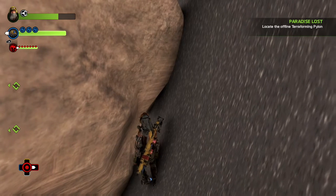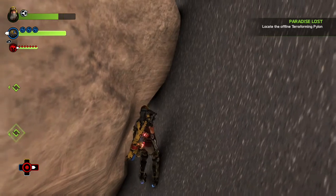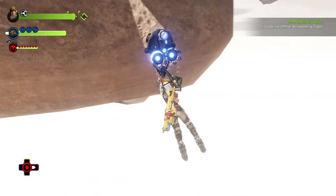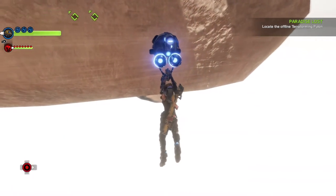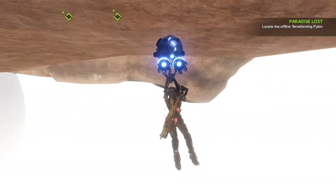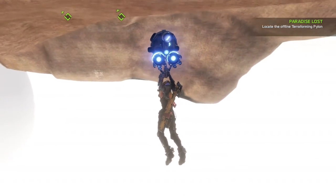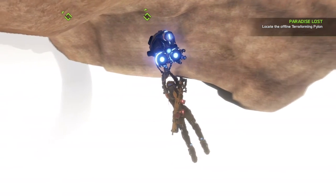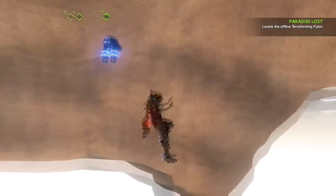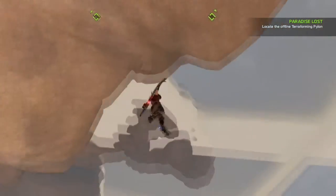Hey what's up everybody, Team SNES here with a brand new glitch on the game ReCore, the Xbox exclusive. In this video we're going to show you how to teleport under the map using the flotation device. Now this glitch isn't very useful but it's fun as heck to try out while you're bored, so I would say give it a shot. This glitch can be done anywhere but I'm going to show you two spots that definitely work. So let's begin.